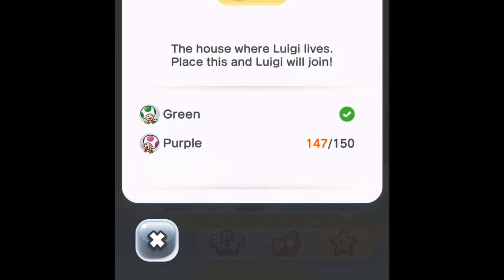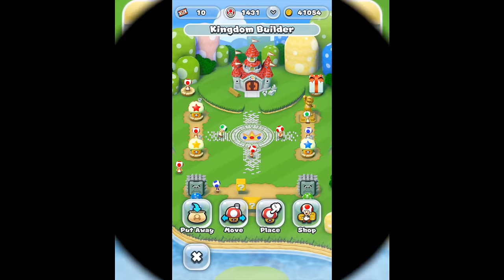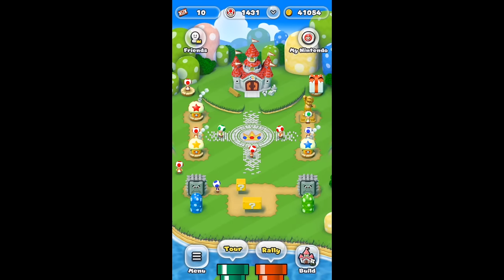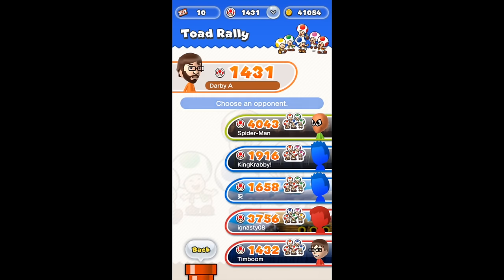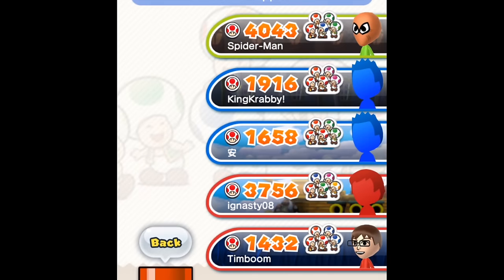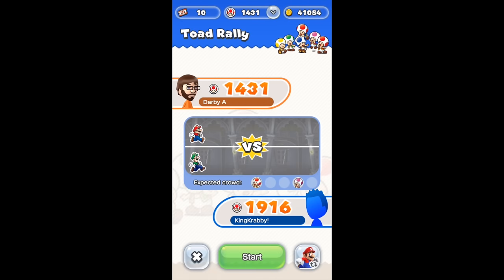We have enough green toads already, but we need 3 more purple. So now to unlock him, we're going to need to go over to Rally Mode. All we need is purple toads. If you look closely next to each opponent, there's all the different colored toads that might show up. King Krabby has 2 purple toads, and Ignasty has 1, so we're going to pick the one with 2. If we beat him, we have the best chance of getting all the toads we need to unlock Luigi. We're going to be in the ghost house and try Toad out.